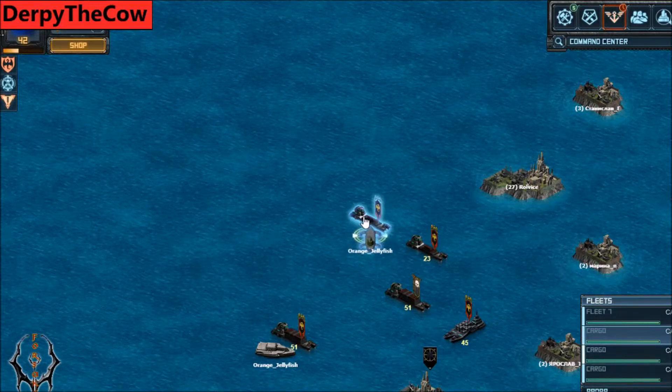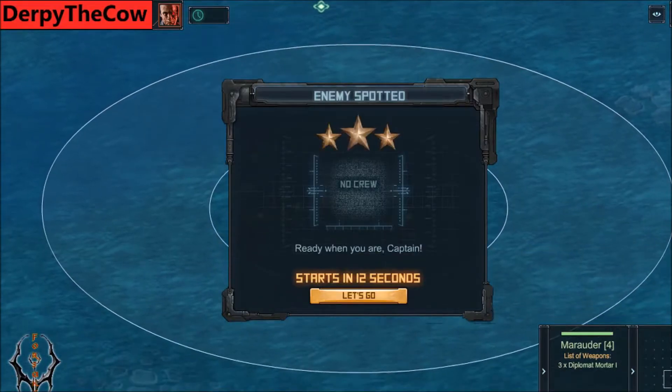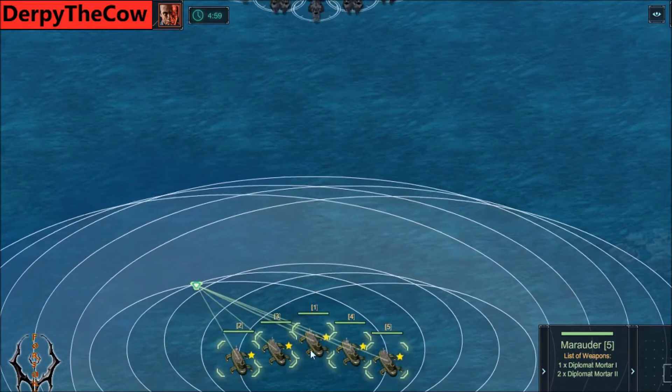My first fleet I'm gonna be using is a Mortar Marauder fleet, perfect for lower levels. You can gauge the target icon to go directly south so you have the best position on the map, because that actually does matter a little bit. Once you're in the battle, I press the up arrow to select all my ships — driving them all at once is easier than individually. I'll group them off on the left here so they're all stacked up.